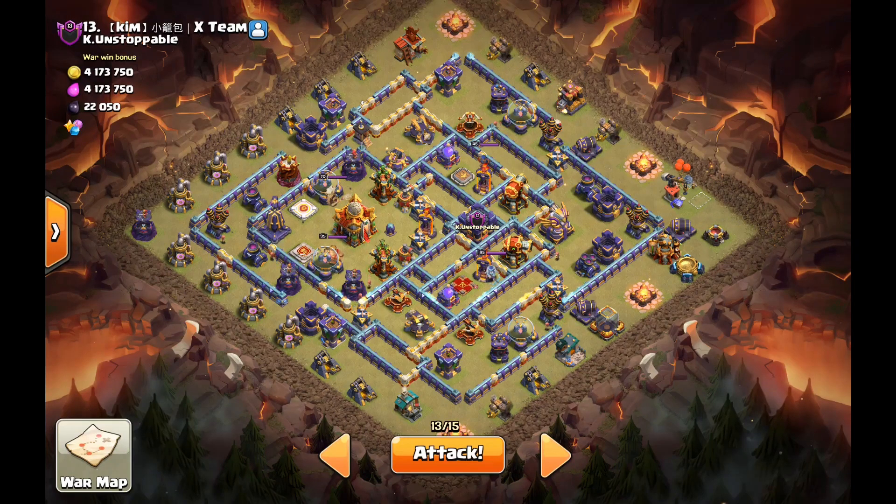I'm gonna show you the plan. I'll drop some loons here, then a few rocket loons to go in and test this area. Then a blimp, and I'm gonna clone it in the same area so we get the best value. I might actually clone a bit higher so we can get something from this side as well, because if we shoot the queen we could get the inferno tower — that would be a huge advantage.